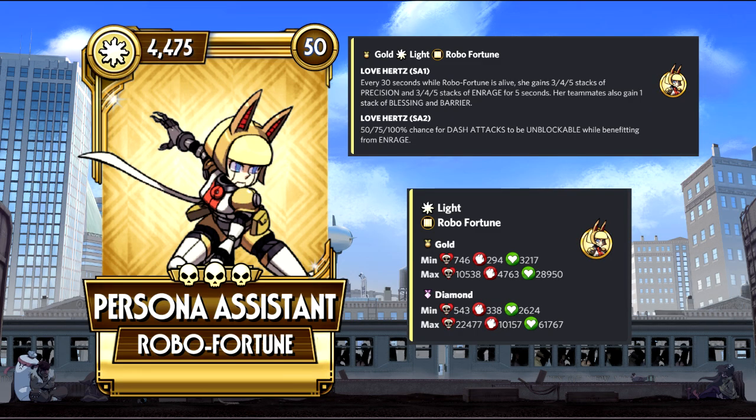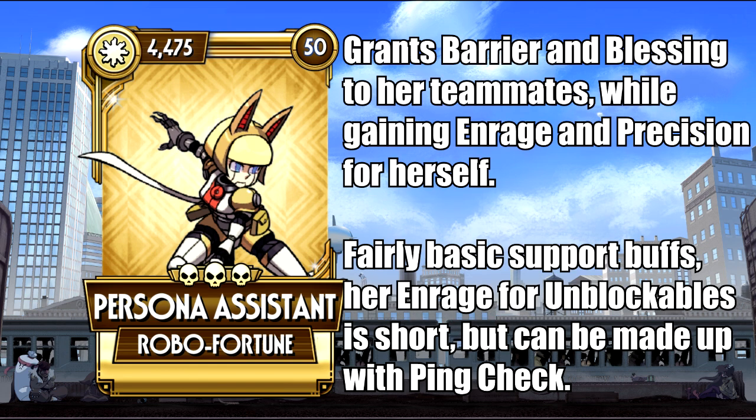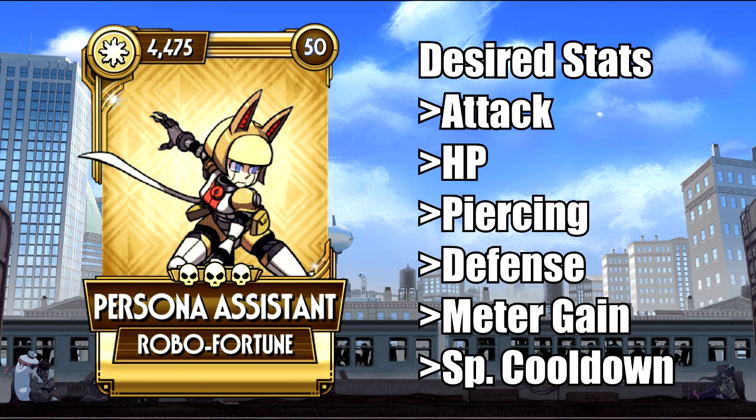Persona Assistant is a pretty good support, granting barrier and blessing to her teammates, and gaining 5 enrage and precision stacks every 30 seconds. She does fill the support role well, but unlike Valentine, Robo has no access to revival tools or final stand, reducing her reliability a bit. Plus, the barrier and blessing are for the most part glorified extra health, and they are very vulnerable to curse. On the offensive side, while she has enrage, dash attacks are unblockable. The downside is that the ability's enrages only last 5 seconds. However, thanks to pink check, this problem is easily patched. Overall, she can certainly give good results both as an attacker and support.